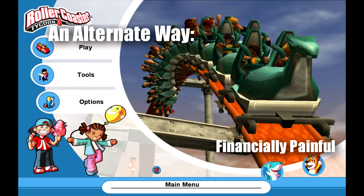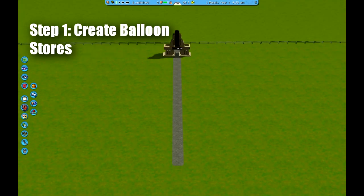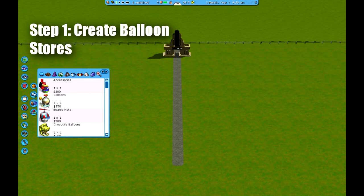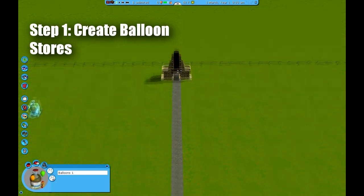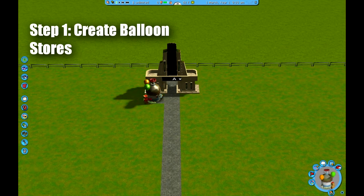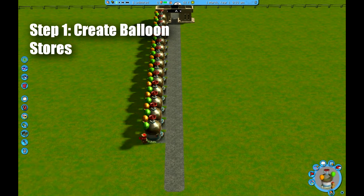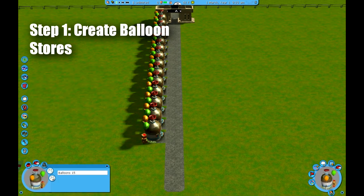Today we're doing something called Financially Painful on RollerCoaster Tycoon 3. This is actually a how-to and it actually gets you money, I think. But it was on alternate money, so I couldn't have known. Now basically, this is Jamie showing you how to make the Financially Painful ride. It's not a train. Charlie does not know because I'm not sure what it is — we'll just go straight into this.